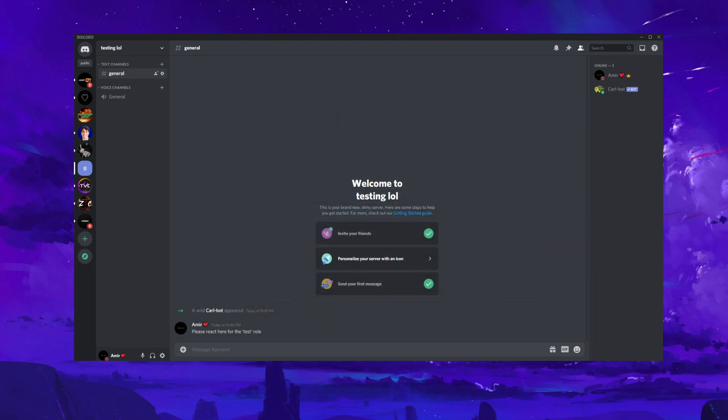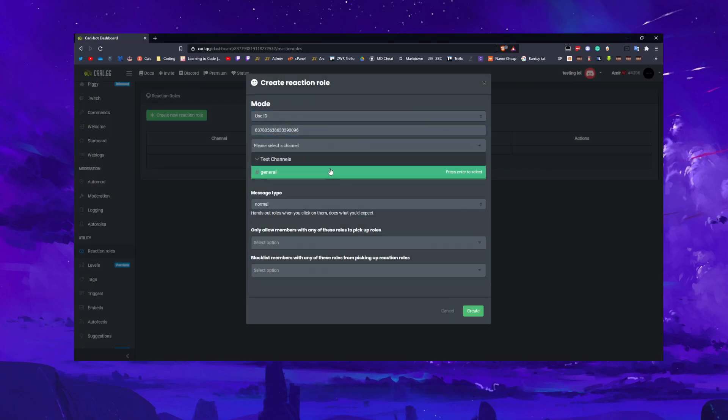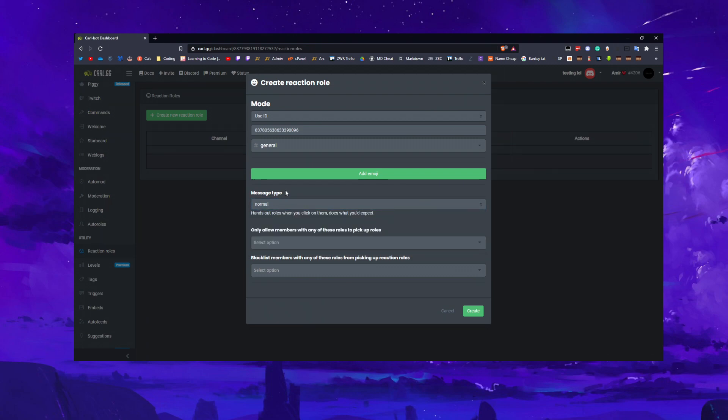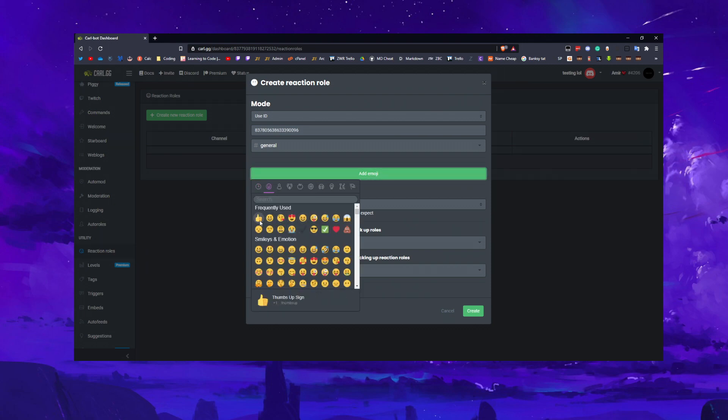With Developer Mode on, you can right-click and copy the message ID. Then in Carl's dashboard, put in that message ID, select the channel — general in this case. There are different reaction types; you'll generally want 'normal'. If you choose 'verify', the reaction stays permanent — they react, get the role, and can't unreact to remove it. You can also restrict who gets roles: if you only want members with a certain role to react, or you want to block a role — like muted — from getting new roles, you'd configure that here.